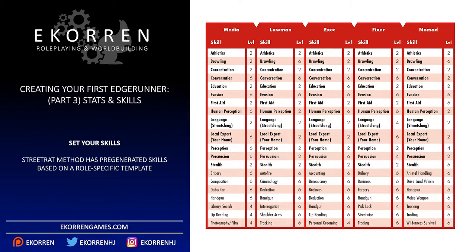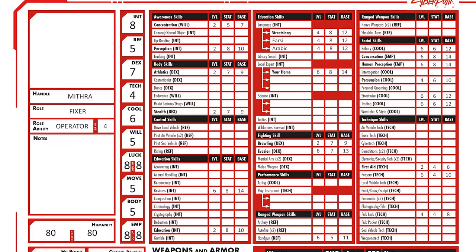For Mithra using the Street Rat method, her skills are: Athletics 2, Brawling 2, Concentration 2, Conversation 6, Education 2, Evasion 6, First Aid 2, Human Perception 6, Language Street Slang 4, Language Farsi 4, Language Arabic 4, Local Expert Your Home 6, Perception 2, Persuasion 4, Stealth 2, Bribery 6, Business 6, Forgery 6, Handgun 6, Pick Lock 4, Streetwise 6, and Trading 6.